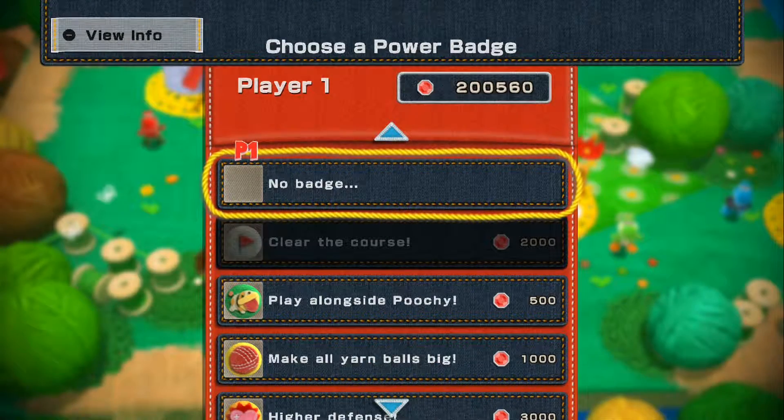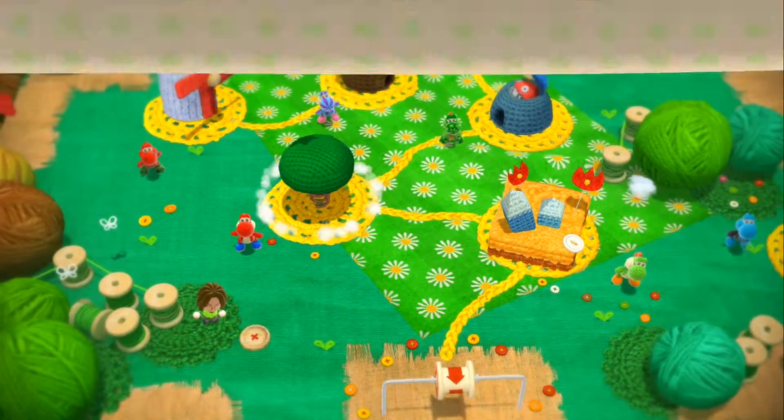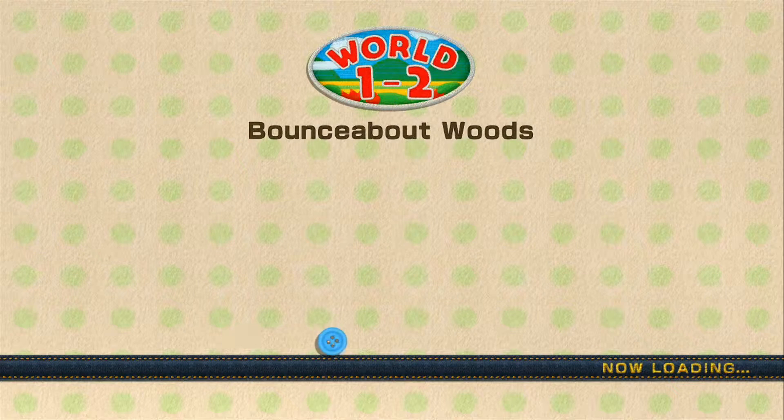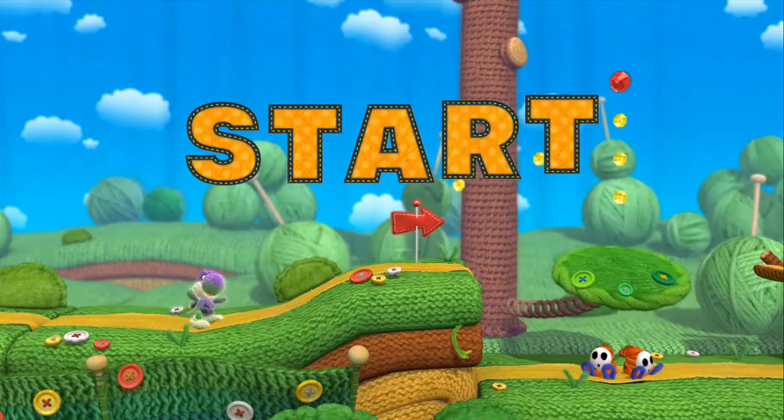Everything here is completed, so all I'm gonna do is just show him off on a level. Not gonna worry about flowers, yarns, or anything. All I'm doing is showing Spooky Yoshi. Alright, let's have fun.